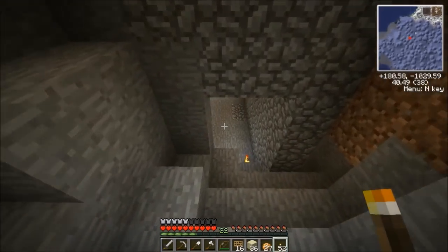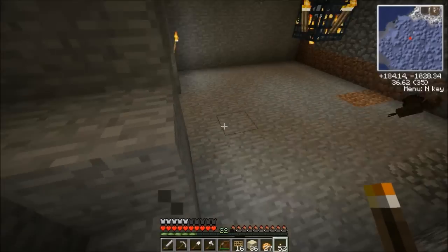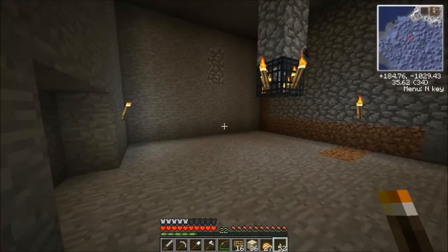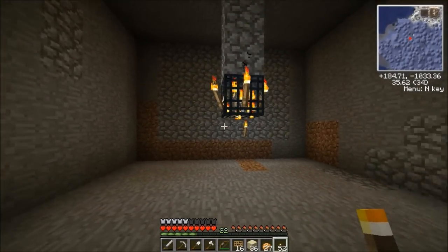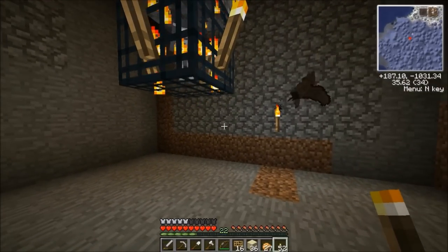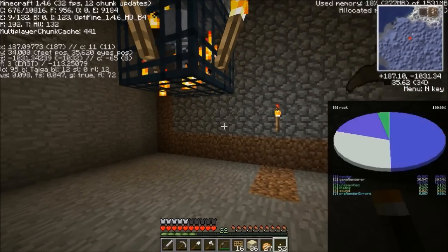So here's the spawner. All the chests have been raided and taken, all the mossy stones have been taken — it was just a room with the spawner in, lit up. What I've done off camera is I've just cut out the room and I'll quickly explain it in case you don't already know about spawning techniques.